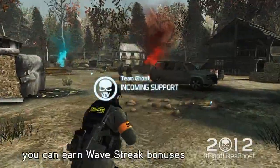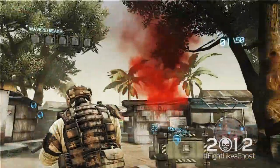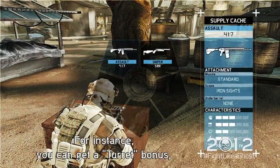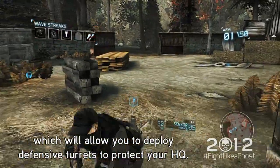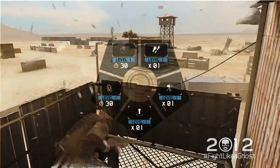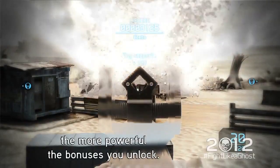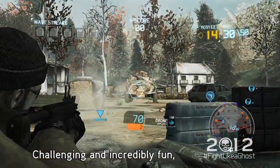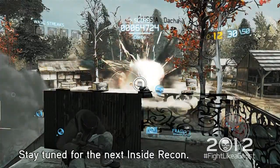More importantly, you can earn wave streak bonuses by surviving several waves in a row. Wave streak bonuses are items that will help you offensively and defensively. For instance, you get a turret bonus, which will allow you to deploy defensive turrets to protect your HQ. If you complete a long enough streak, you can deploy a devastating airstrike that will destroy your enemies. The longer you stay alive, the more powerful the bonuses you unlock. Challenging and incredibly fun, Guerrilla Mode is hours of pleasure with your friends. Stay tuned for the next Inside Recon.